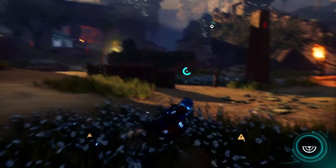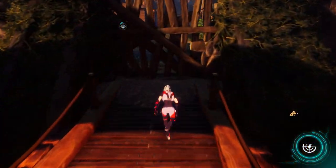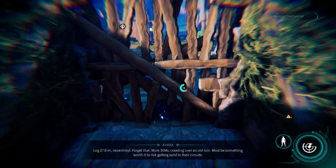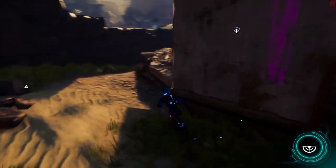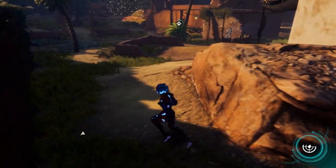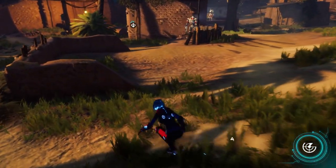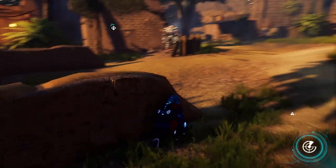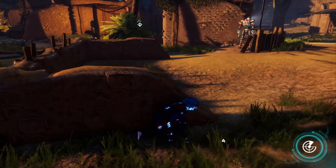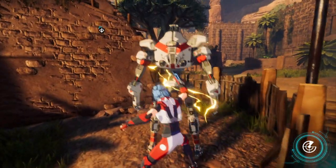Ayanna can level the playing field with her signature Shadow Merge ability, which allows her to become invisible and travel up vertical surfaces. There's more exploration in Erebon than you might expect. While most of the game takes place in linear levels typical for stealth games, other areas are more open with side quests and plenty of secrets. Finding hidden items and helping friendly NPCs grants Ayanna resources, which can be used to build gadgets or enhance her shadow powers.